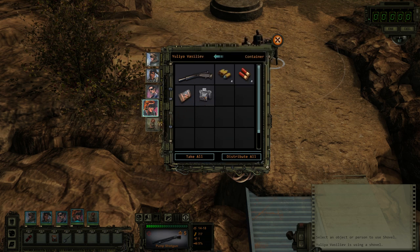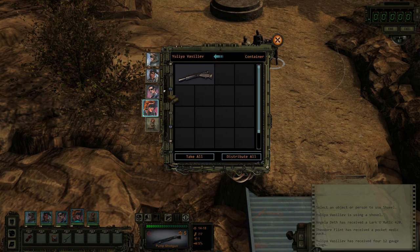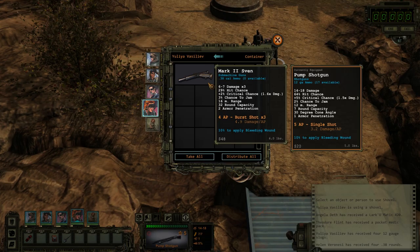I suppose I should give that to Angela, since I think she has two outdoorsman. Whereas the rest of us have zero. Let's give that to the medic. Shotgun to the shotgunner. Pistol rounds to you. And unfortunately, nobody has the submachine gun skill — I'll probably just sell that.